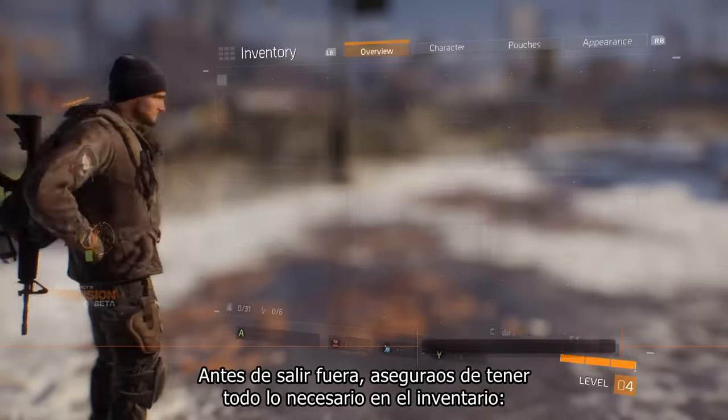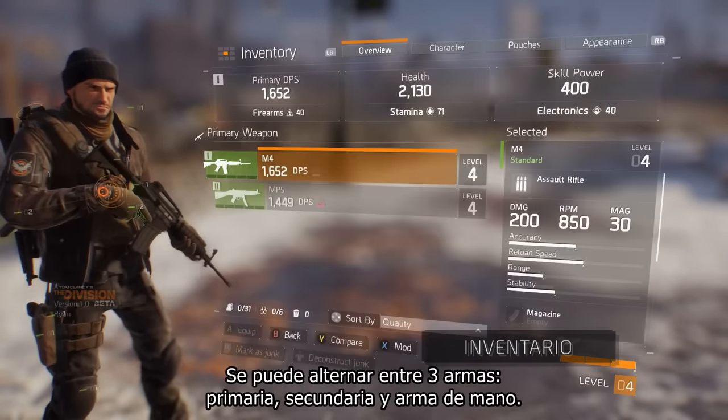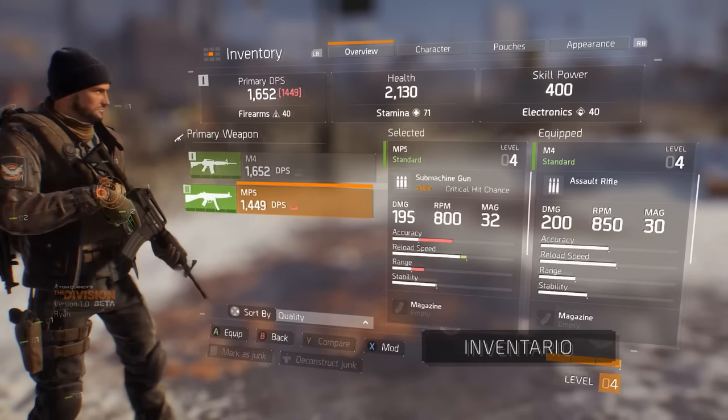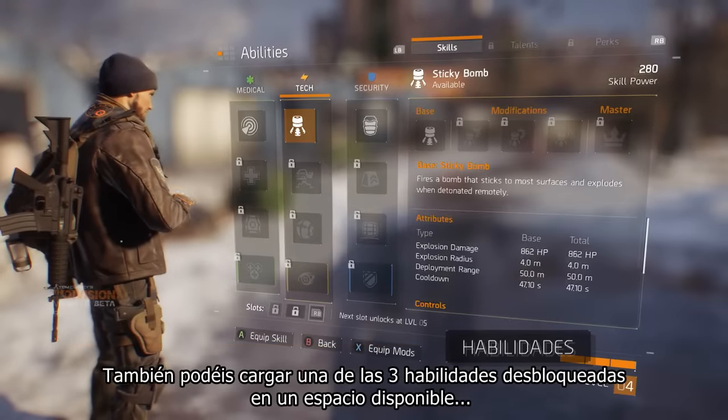Before you head out, check that you're all set with your loadout in the inventory. You can switch between three different weapons: primary, secondary, and sidearm. You can also load one of the three unlocked skills into an available slot.